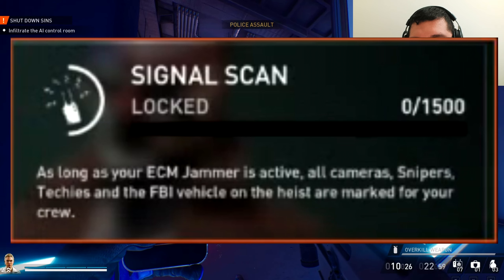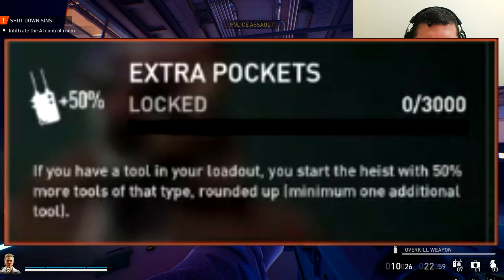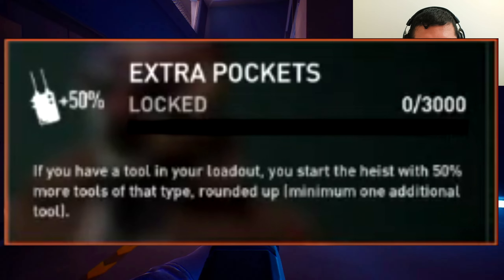For the third tier, called Signal Scan, as long as your ECM jammer is active, all cameras, snipers, techies, and the FBI van on the heist are marked for your crew. For the fourth tier, called Extra Pockets, if you have a tool in your loadout you start the heist with 50% more tools of that type, rounded up, with a minimum of one additional tool.